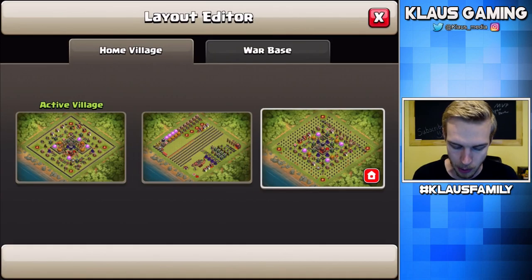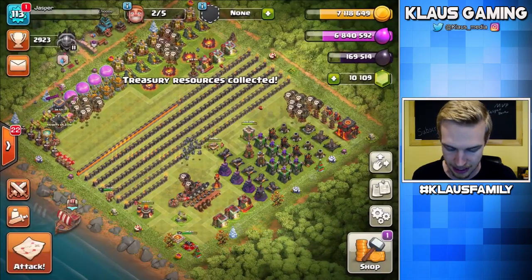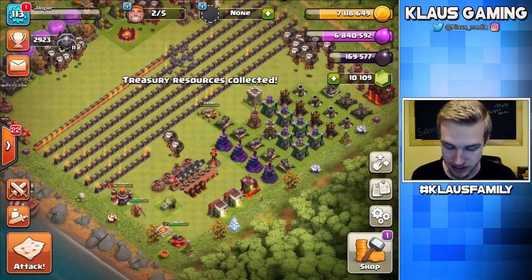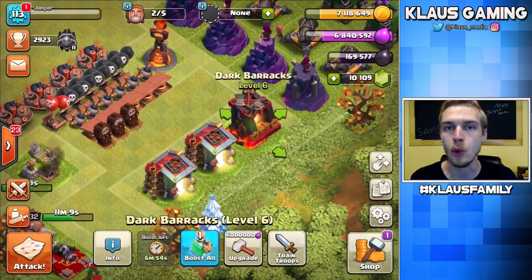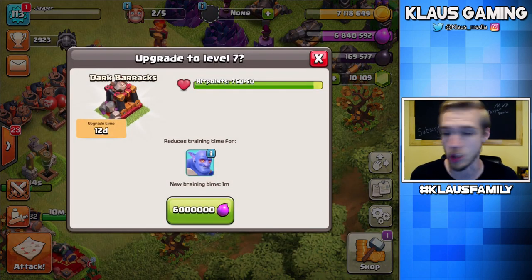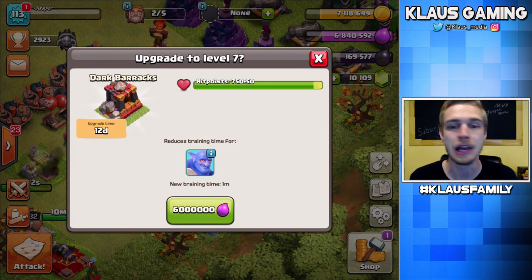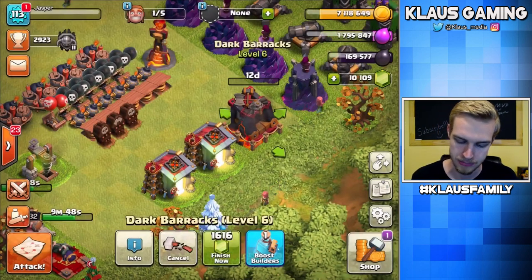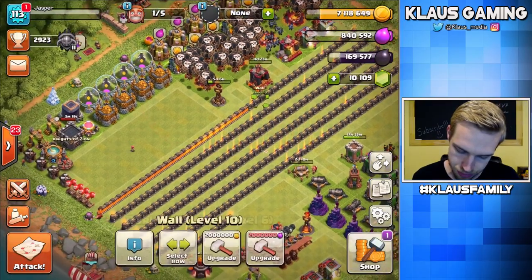Let's pop into our progress base and let's talk about what is gonna happen next. What do I have in my treasury? I've got a little bit in my treasury - I'll go ahead and collect that. Right now the main focus is gonna be two things. One - Elixir. Do we have enough Elixir to upgrade the Dark Barracks? We do. Let's just get this Dark Barracks over with. Six-million Elixir. It'll be done in 12 days, or I'll get a book of building or whatever and finish it up.